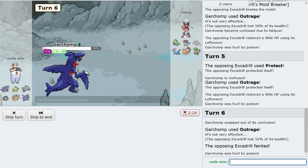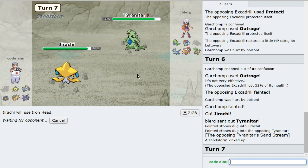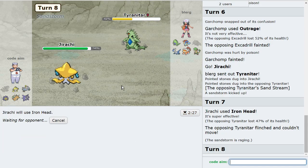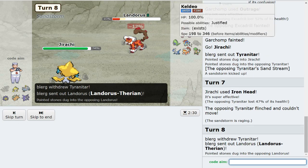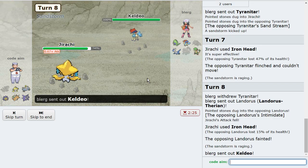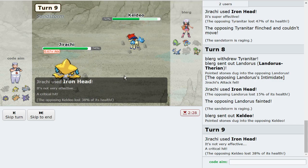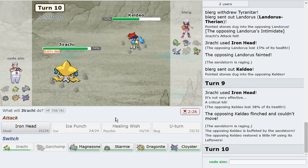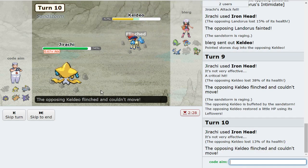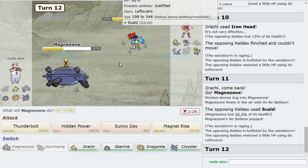Rocks stay up and Landorus is weakened — you know what that means, Jirachi wins. They gave me sand, so the one mon that resists Jirachi on their team is going to be taking that chip. They lost to Starmie — legitimately, Starmie messes them up. Keldeo comes out — I'm not even going to predict, I'm going to get a hit off so I can win with Cloyster immediately. Leftovers Keldeo. That doesn't matter, get more chip.